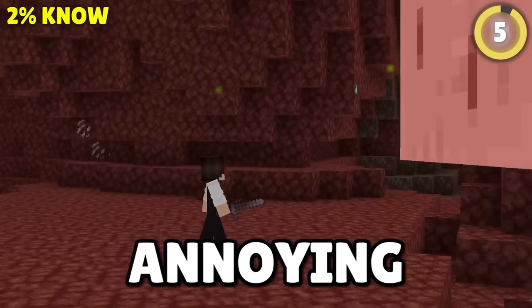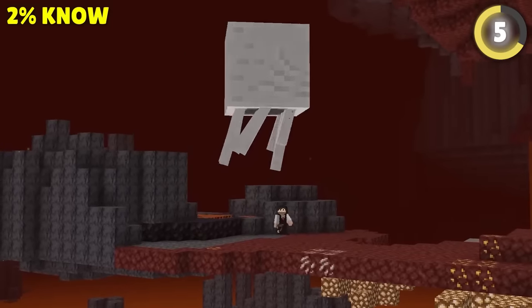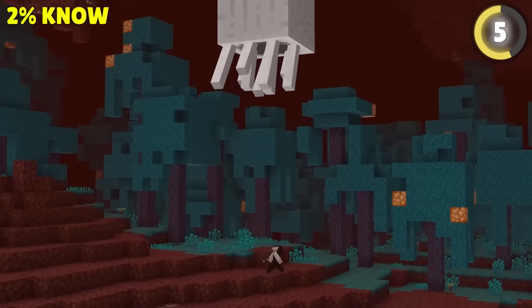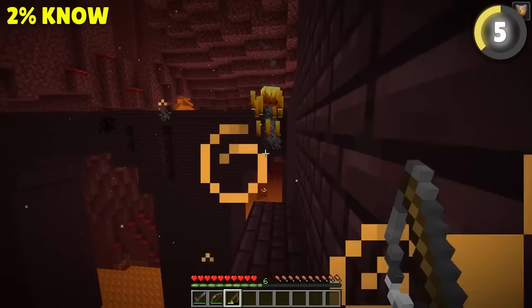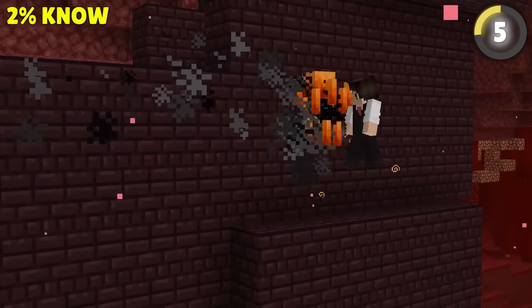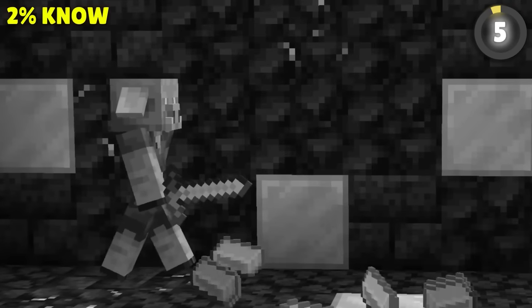Ghast tiers can be super annoying to collect — I don't think I've ever found a ghast that wasn't over a giant lava pit. That's why the best players bring a fishing rod to the nether that they can use to pull mobs back over dried land to take out with a sword. This doesn't just work for ghasts either. You can stop blazers from getting away, and it even lets you get sick kills on piglins.